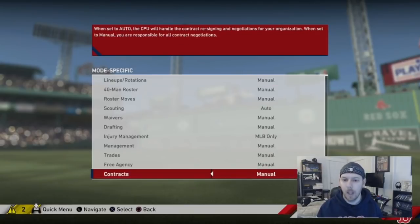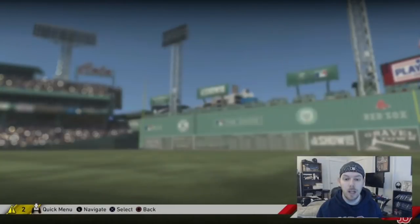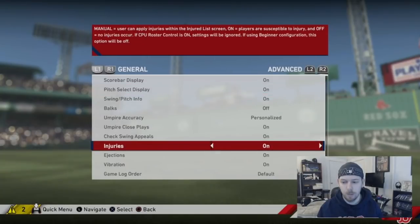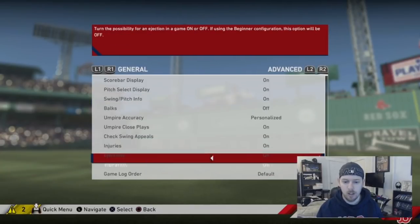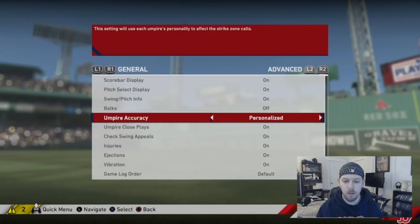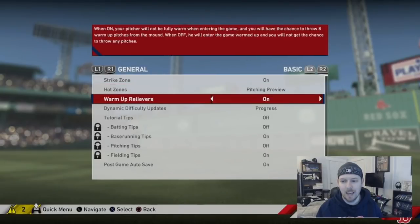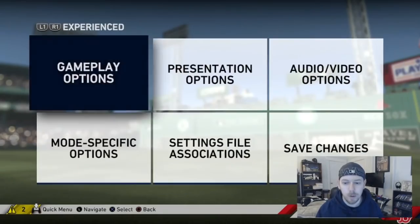Free agency and contracts I set to manual — manual means you do it yourself, automatic means the computer does it. If you want injuries on or off, go to gameplay options, hit R1 a few times to get to General, then hit R2 and you'll see injuries — you can set them on or off. I usually just leave them on.